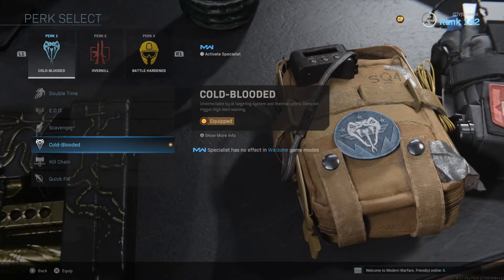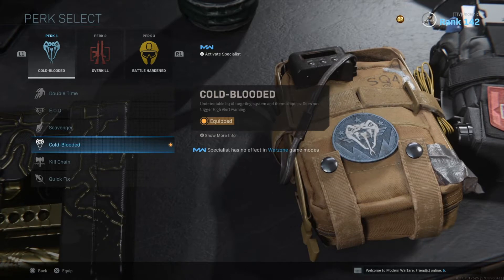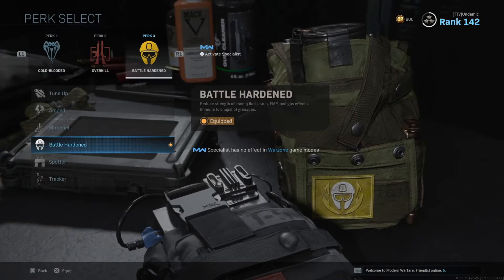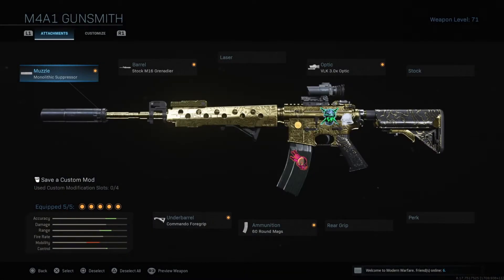Last but not least are the perks and consumables. For perk one I'm running cold blooded, which masks you from infrared scopes. I'm running overkill because I'm running two primary weapons, and for the third slot I'm running battle hardened, which increases your resistance to stuns, EMPs, and flashes.